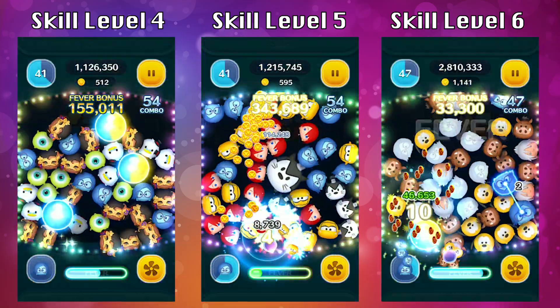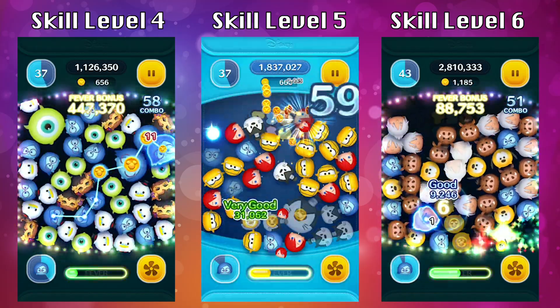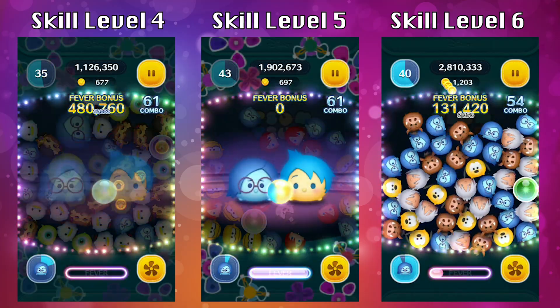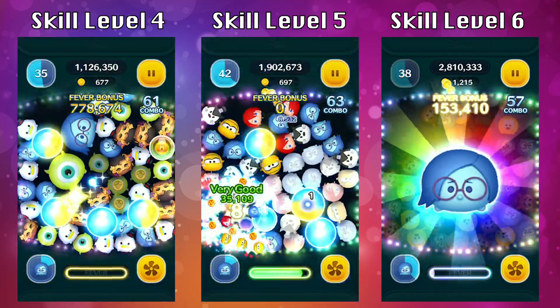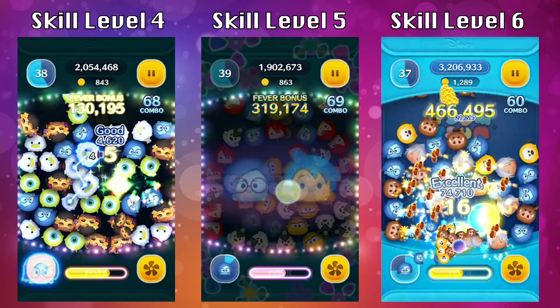I will recommend you to save your coins to try to get better Tsums. Actually for this month, the better Tsums are in the selection box and the pickup capsule. So if you are going to invest your coins this month, you may want to throw your coins into a pickup capsule or a selection box.